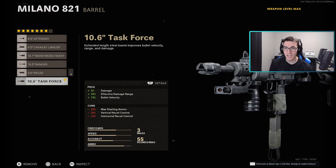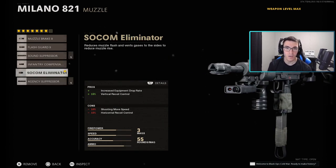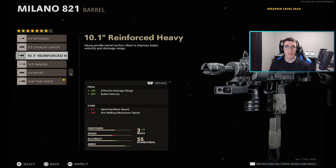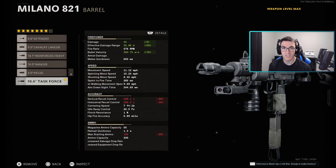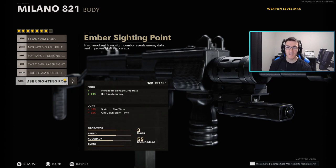For the barrel, I'm running the 10.6-inch Task Force barrel, which adds damage, effective damage range, and bullet velocity. However, your max starting ammo and recoil control are diminished — that's where the SOCom Eliminator comes in to help with vertical recoil. If you want something more laser-like with less recoil, go for the 10.1-inch Reinforced Heavy barrel — you still get effective damage range and bullet velocity, but without the recoil cons. Just note you'll be doing 42 damage per shot instead of 44.